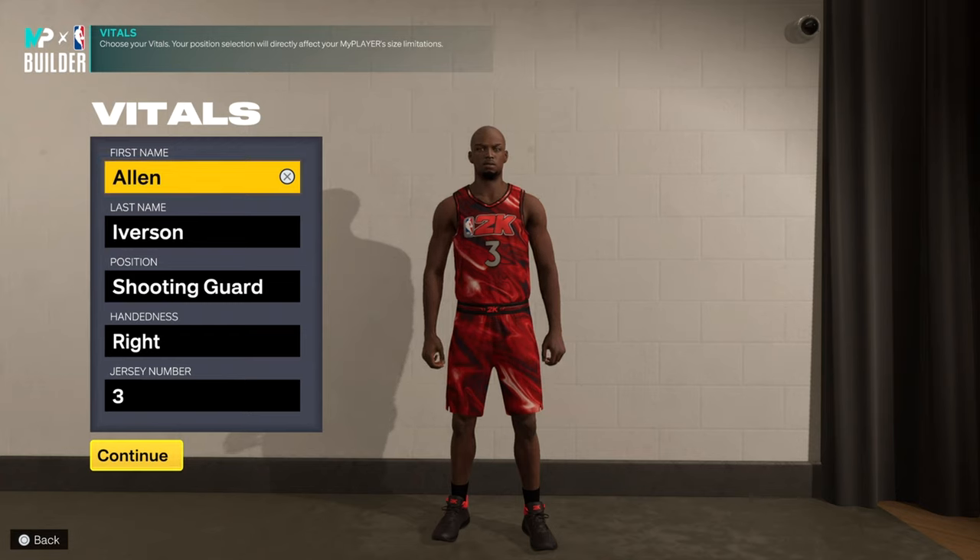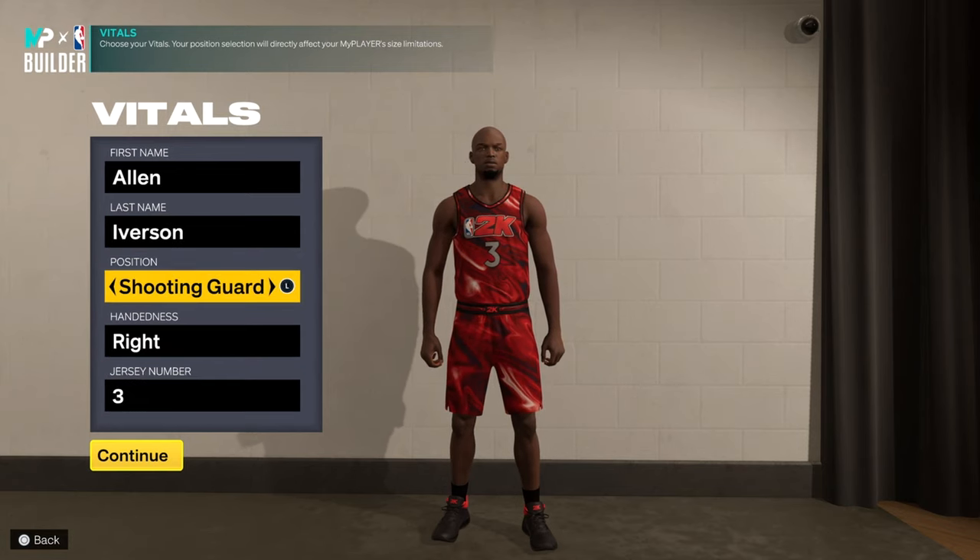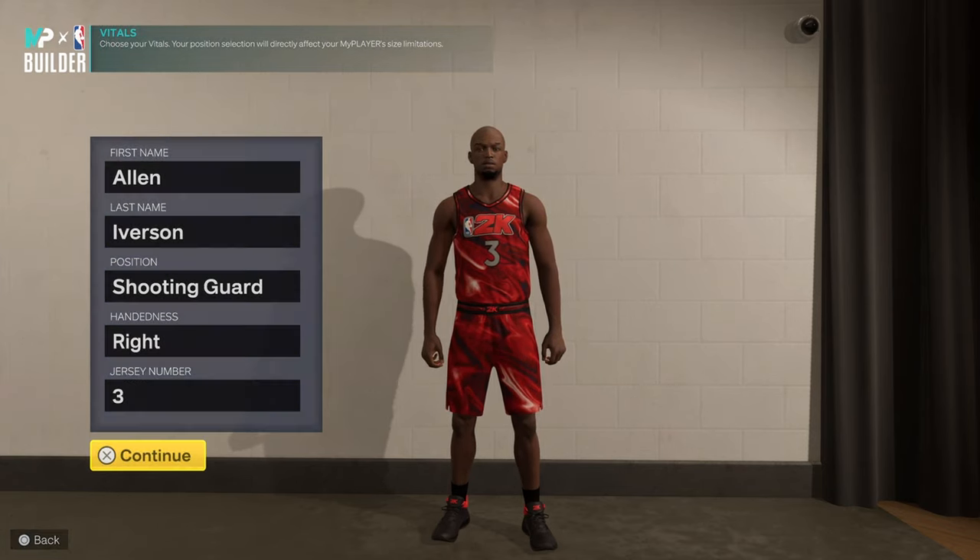Hey, what's good YouTube! I'm gonna show y'all how to make Allen Iverson in 2K23. He's a shooting guard, right hand, number three.